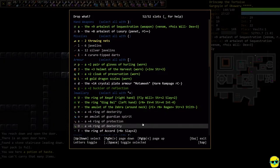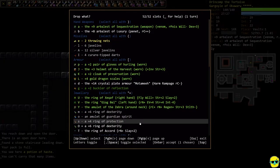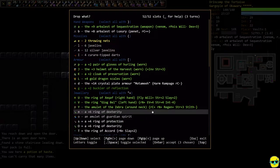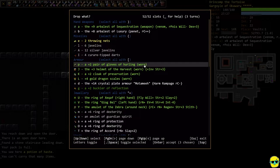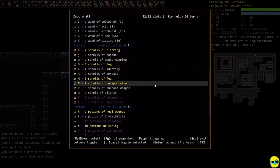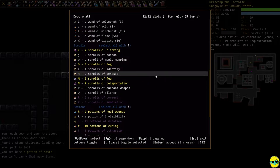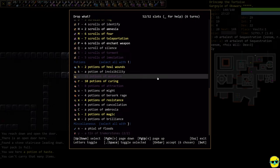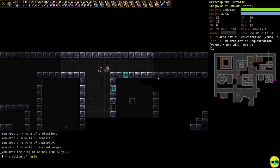We're going to drop some stuff: a ring of dexterity, the ring of accord, the ring of protection. I don't think I need regular javelins for any reason, and we'll drop these scrolls of enchant weapon, scrolls of amnesia. Then we'll pick up the potion of haste because it's great.